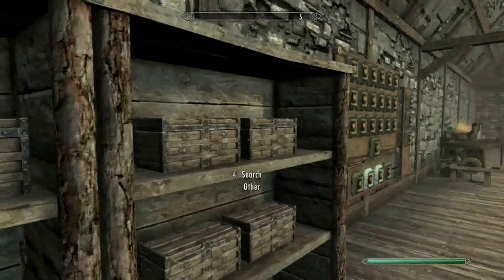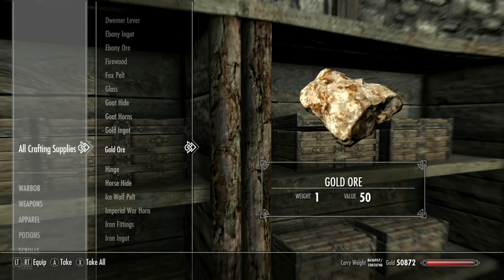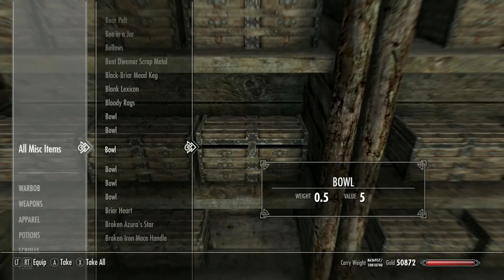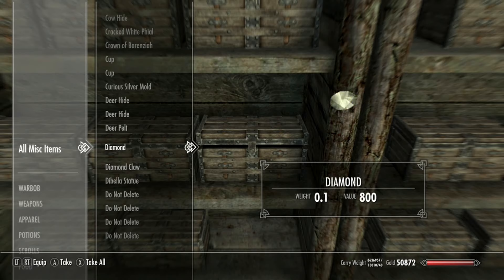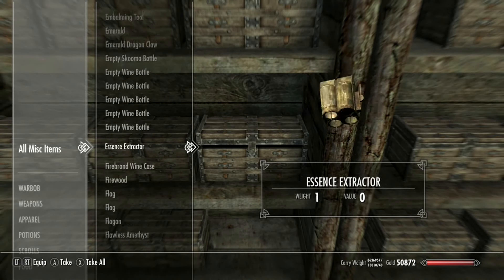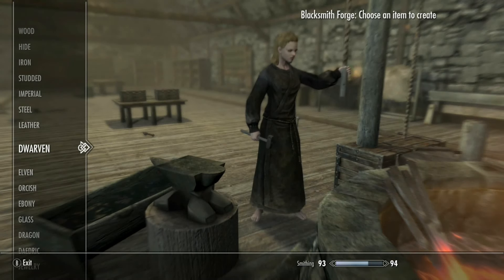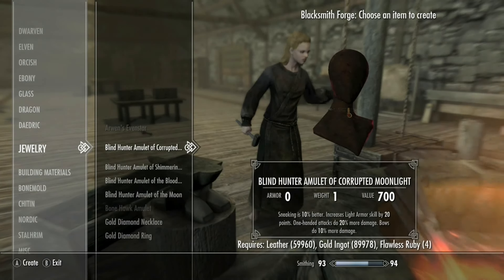I'm pretty sure crafting supplies would have the ingredients - there's ore and stuff. No diamonds there though. Let me grab some flawless diamonds to be able to craft everything. Now going to the forge, you have to craft the amulets first. Under the jewelry section we can craft all four of them.